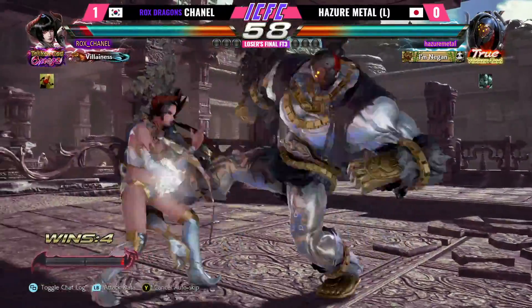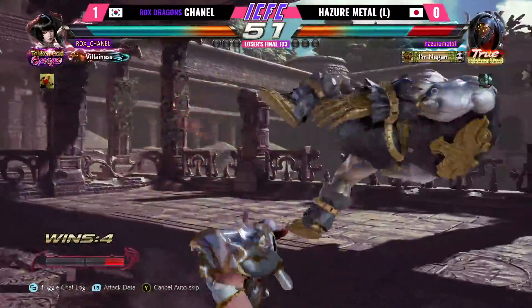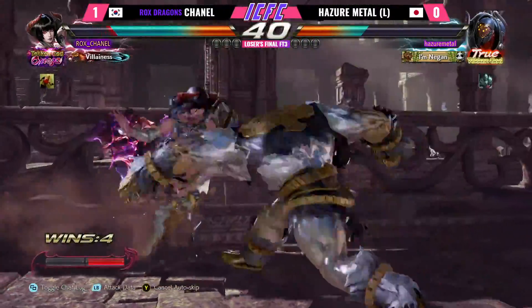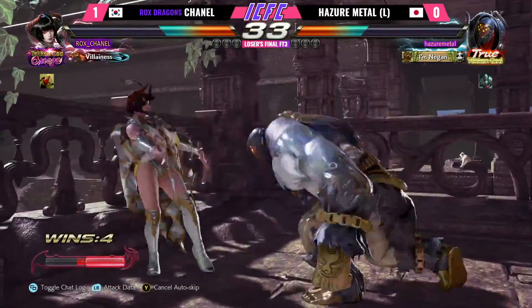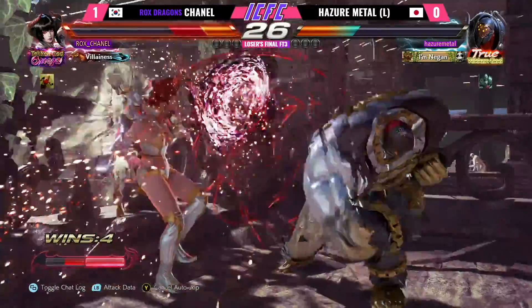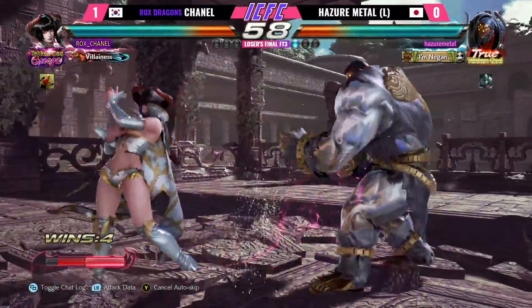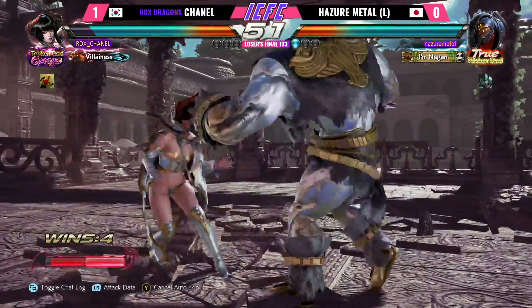Chanel seems to be the more patient one here. They're both from the same planet or something — same color! Go to the big low, Chanel's strengthening off real well. Assault barrage, close it out — overkill! Four two. Playing a lot more aggressive now, Hazard Metal with more pokes, close range, but Chanel's no stranger to the wall. Chanel did not give him any room to breathe in that corner situation.